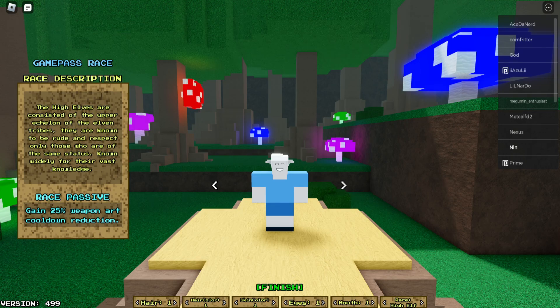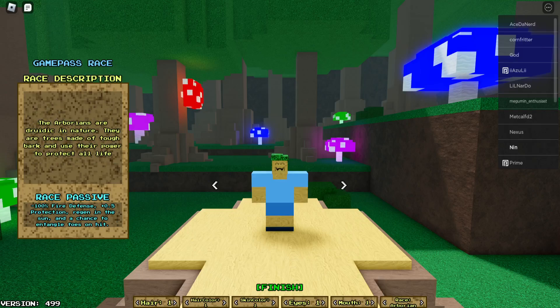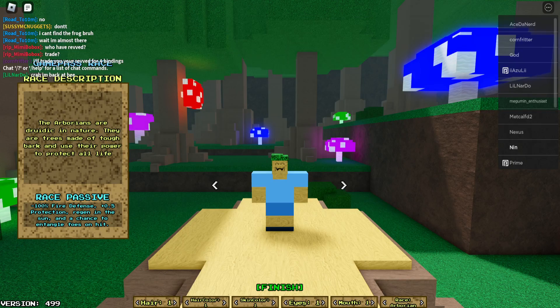High elves gain 25% weapon art cooldown reduction — not bad. And arboreans, trees I guess. They are really weak against fire, but they have plus 0.5 protection, regen in the sun, and a chance to entangle foes on hit, so there's a little bit of a stun. You just die when there's a pyromancer.